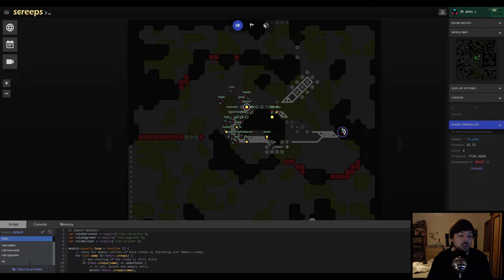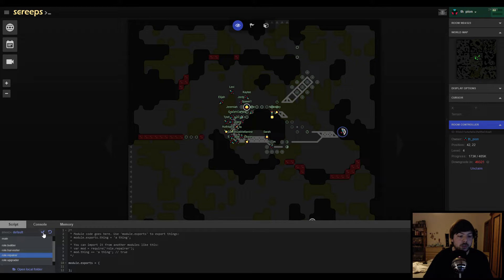We're gonna set up a few repairer creeps which repair our structures, and we're gonna tell our harvesters to also fill up the extensions and not only the spawn. So let's start with the repairers. You know the drill at this point — we create a new module, we call it role repairer, press enter, and save.